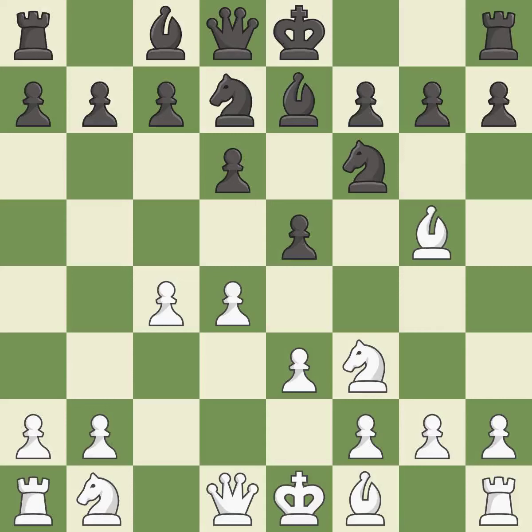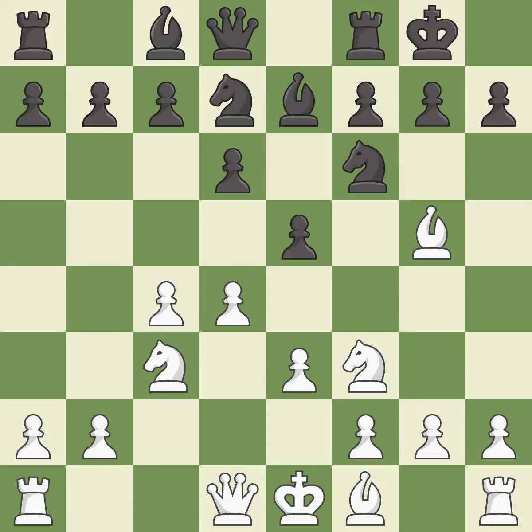This develops a bishop off its starting square, getting it into the action. This activates a knight by developing it off of its starting square. Castling gets the king to a safer square, out of the center of the board, while also developing a rook.